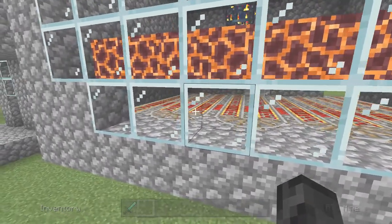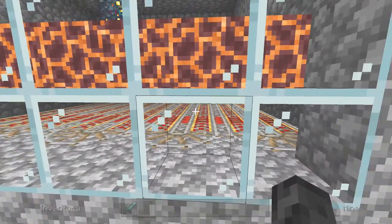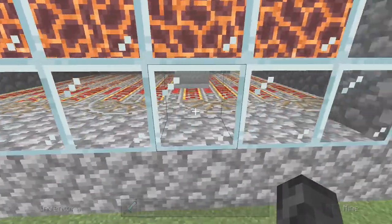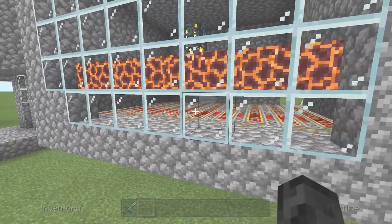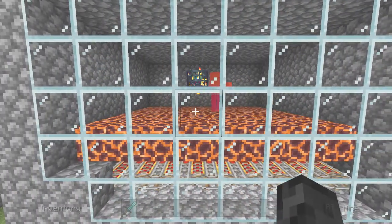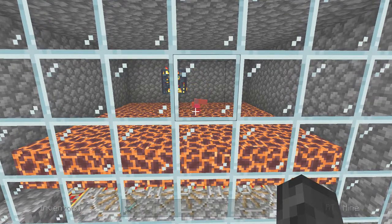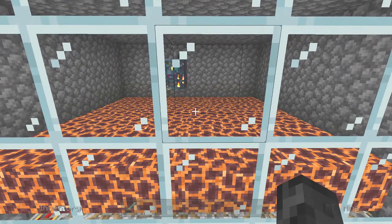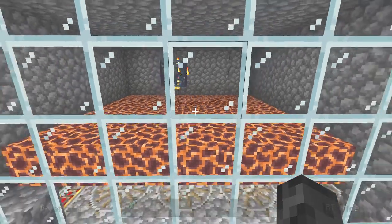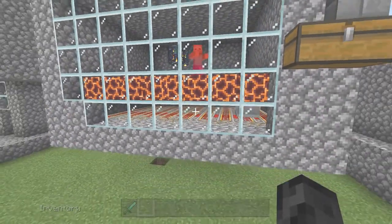Underneath is the contraption that catches everything. As you can see, we've got powered rails, followed by redstone blocks and normal rails for the bends, and they literally go back and forth all the way up to the chests where everything is dropped off. So they die on top, leave their items there, and the cart underneath with the hopper collects everything and sends it into the chest.